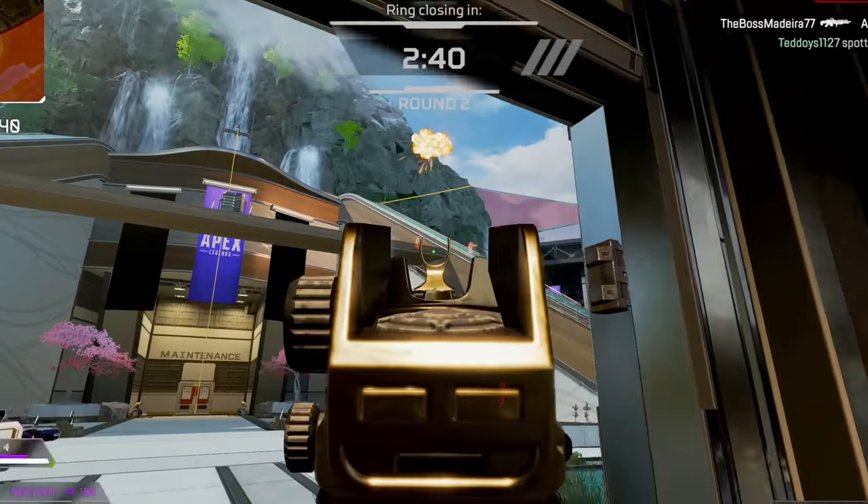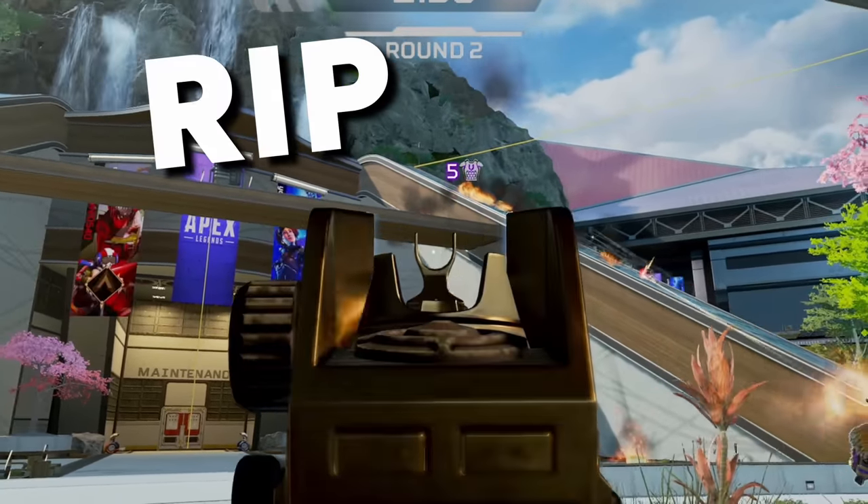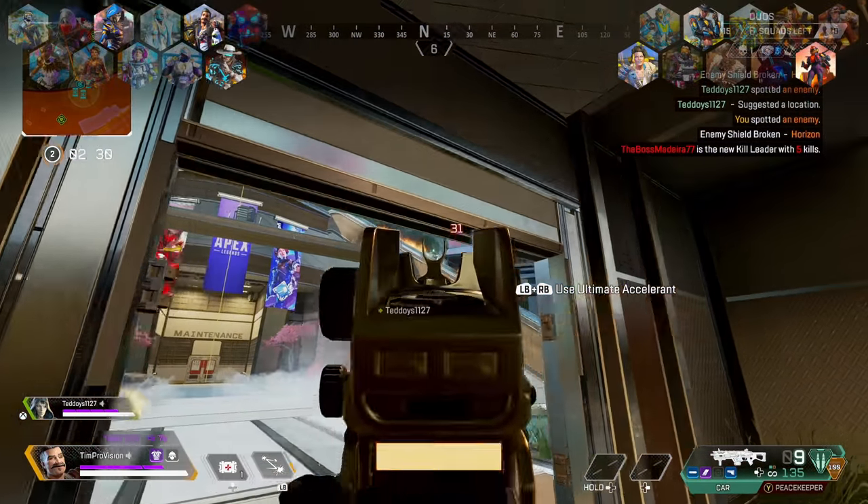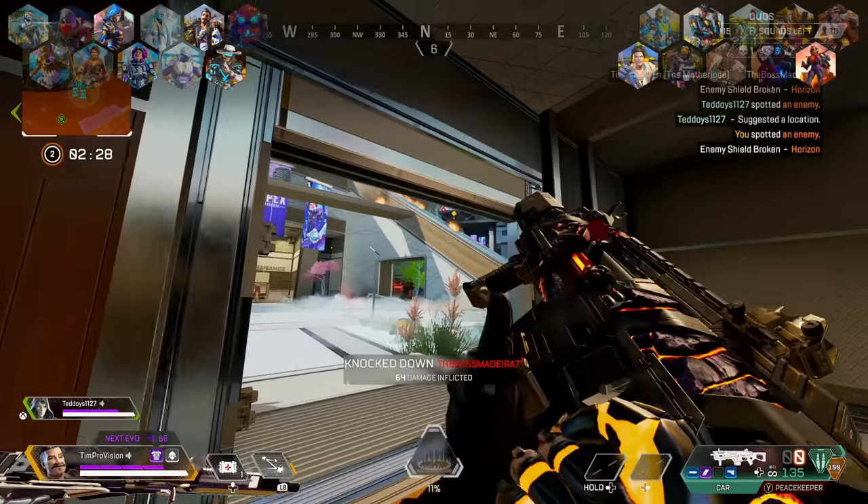As a bonus tip, you can pretty much walk right out of Fuse's Ultimate right as it is initially getting placed. You'll only take a minor tick of damage without getting the full damage and burn effect if you are quick about moving out of that ring.